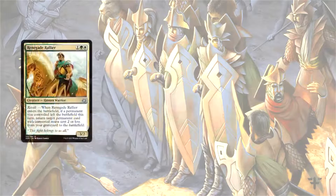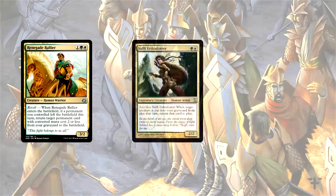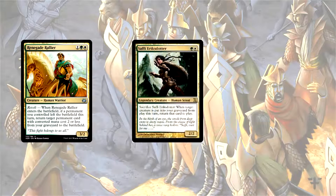This card being Renegade Rallier combined with Saffi Eriksdotter, giving you a nice loop if you can sacrifice Renegade Rallier. So we've built a modern deck aimed to take full advantage of this — this is Modern Bant Chord.